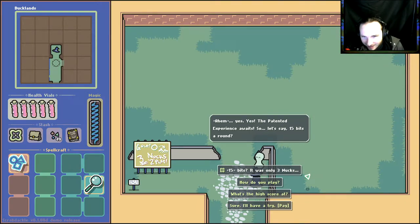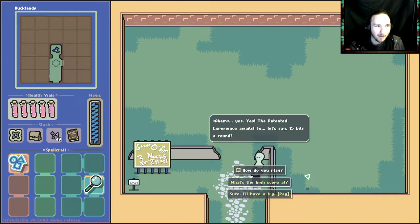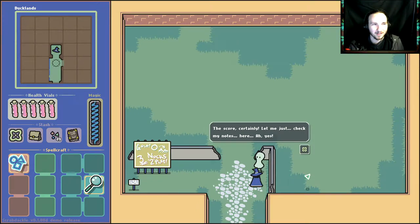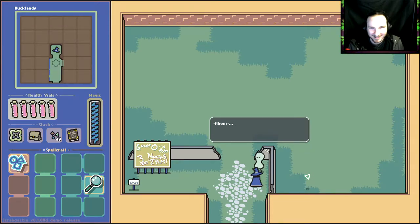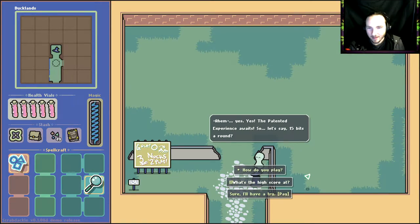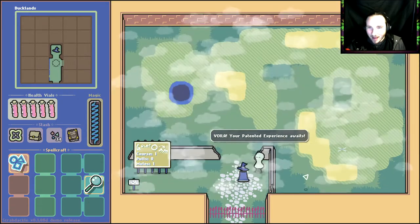Oh I love his expressions — he's happy! Yes, the patent experience awaits — let's say 15 bits around. 15 bits is only 3 nucks? You don't have any real money — I'm just trying to meet in the middle here. I want to save my bits for that octahedron gemstone. How do you play? What's the high score? The high score is 19 — set by yours truly of course. Why is there a high score if I'm the first person here? Sure, I'll have a try. Great — I'll just turn this on, one sec.